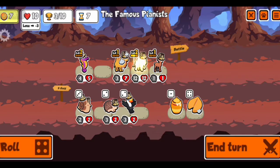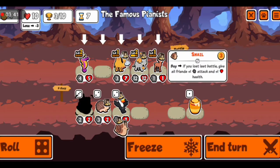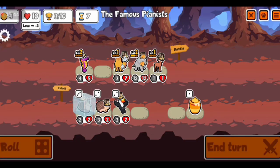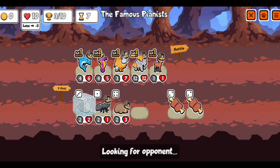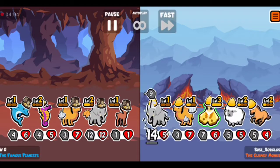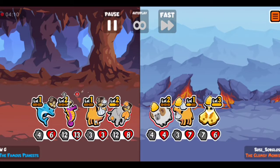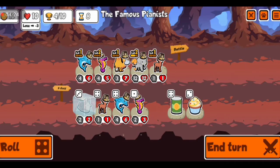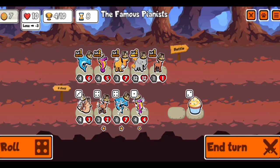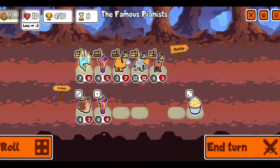I want to talk about the elephant level three. Let's buy a quick case for this. We lose now — but look at this, it's insane! It actually changed the position of all his pets, making his team way more useless. I actually froze this name four times and I didn't even get to use it — I just kept on winning.